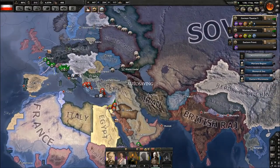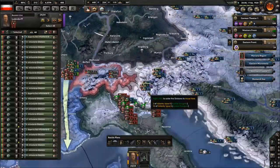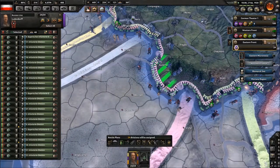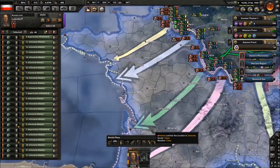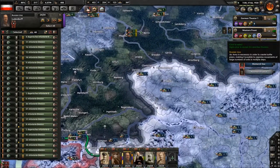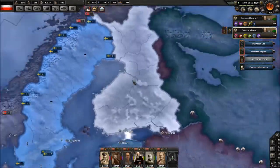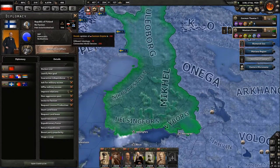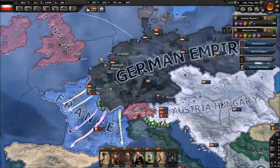The Soviets ate someone else — what's new. Let's come here and take Bordeaux. Finland — Red Finland died. They don't like us because of world tension — they're democratic and we're causing this whole world war thing, so not exactly their favorites.